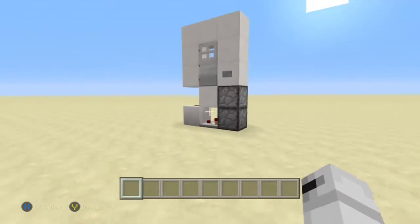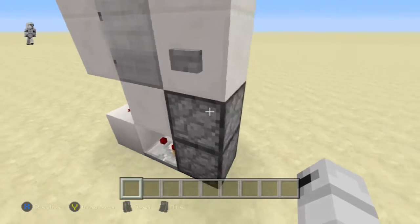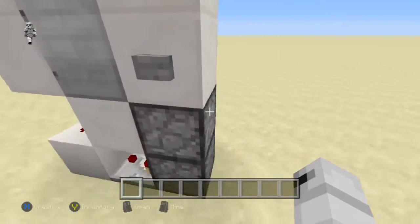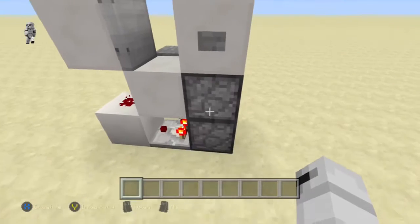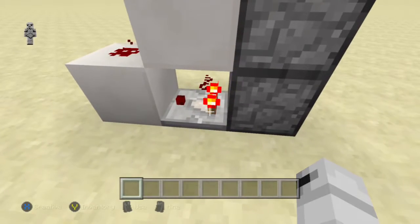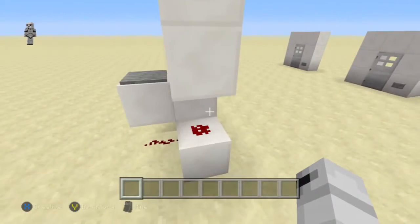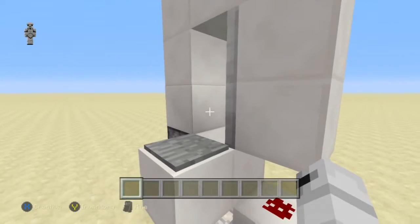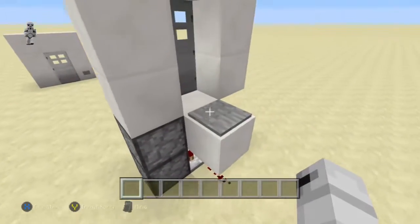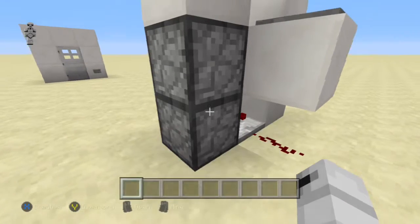The way it works is when you hit the button, there is an item in this dropper. It goes down to this dropper, which then sets off a signal from this comparator into this redstone dust, which then activates the door to open. And when you pass back through on that pressure plate, that sends a signal to this dust, which then makes this dropper shoot the item back up.